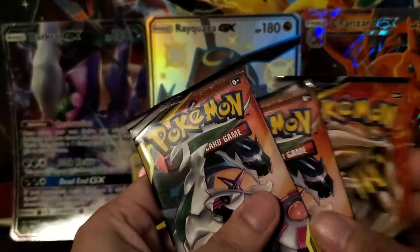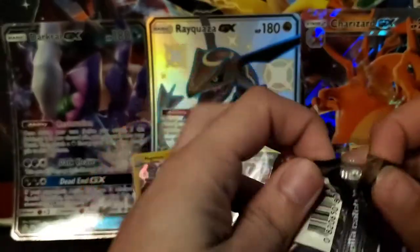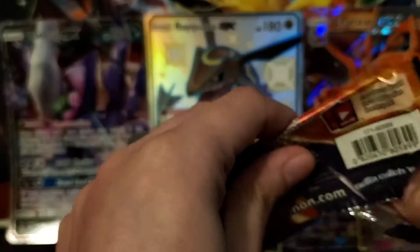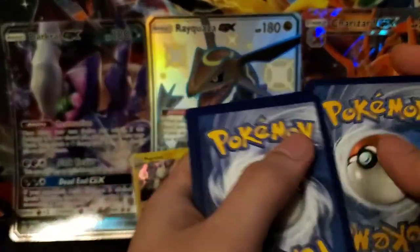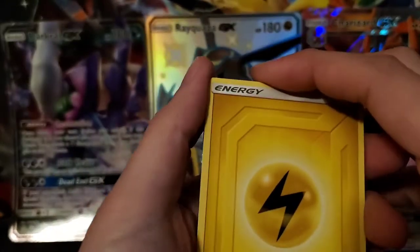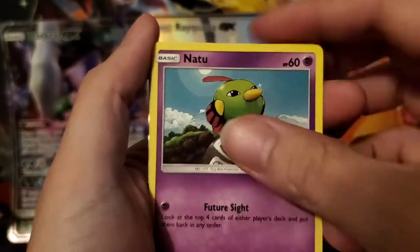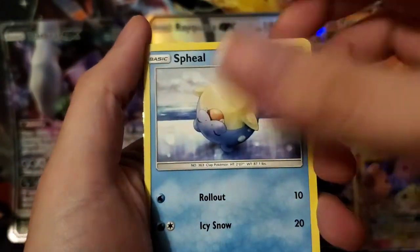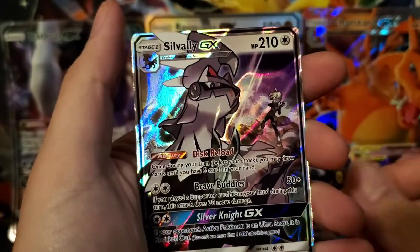Down to the last three. Hopefully we'll get some last pack magic. We have a white code. We have a Lightning Energy. We got a Gloom, Alolan Fishing Rod, Chaotic Swell. We got a Sneasel, Natu, Trapinch, Spheal, Passimian. Rosa. And we got a Silvally GX!